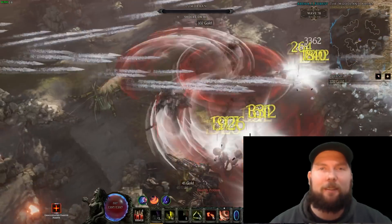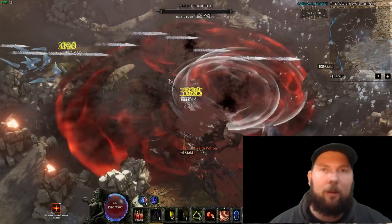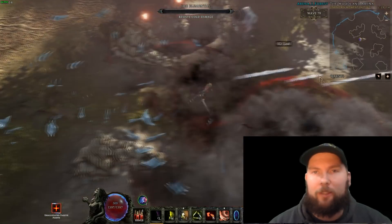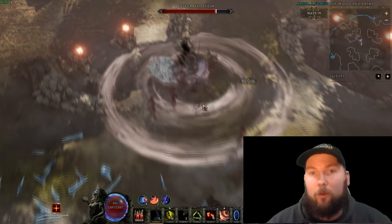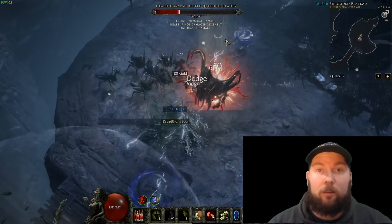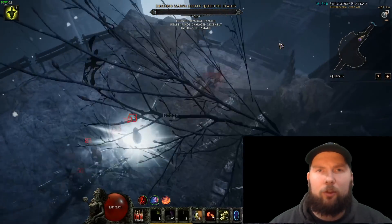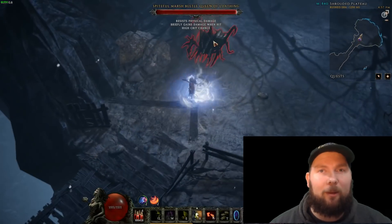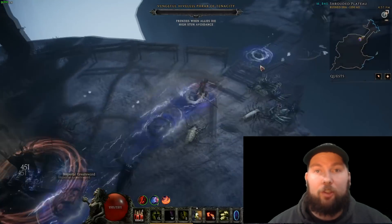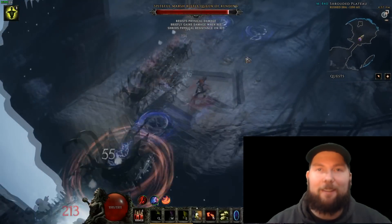Today we're going to discuss everything in crafting in Last Epoch. We're going to discuss instability, shards, how it's all calculated, how you craft, what tiers mean, what exalted means, the difference between normal, magic, and rare items, glyphs and ruins, and determining a good base and what's a good item that you should be crafting on, or if it's something you should just throw away and shatter for parts.